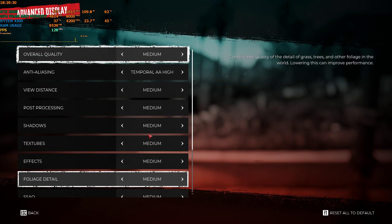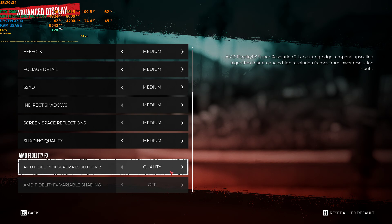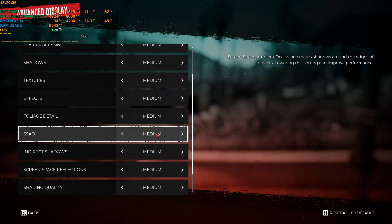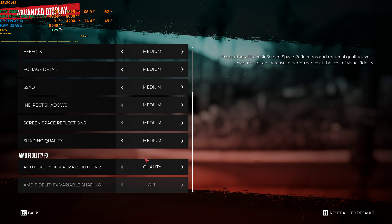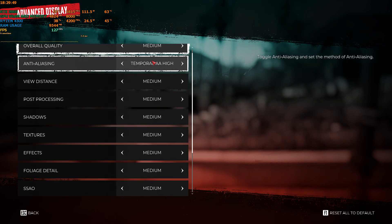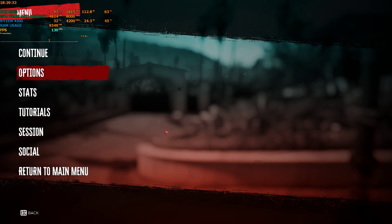I'm on 1080p medium settings right now. The reason I'm on medium settings is that with this game, if you apply the FSR3 mod and set it too high, the game seems to crash sometimes. Maybe some texture, effect, or setting is not compatible with the mod, since it's not official. So do stick to medium settings if you're using this mod.